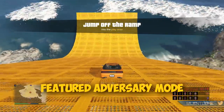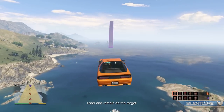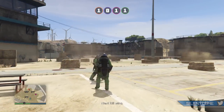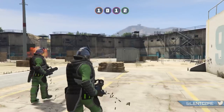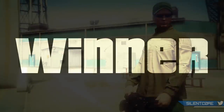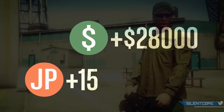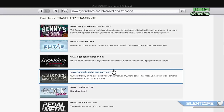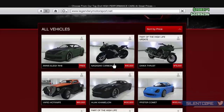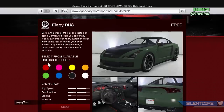GTA Online usually also has a featured adversary mode where you can get double cash and RP. Some weeks are more fun than others, so just check the Rockstar Newswire or use the shortcut on your phone to jump straight into it — it's a great way to get quick cash with no startup capital. Also, if you want a decent free sports car when starting out, get the Elegy RH8 — it's absolutely free on all platforms when you sign up for Rockstar Social Club.